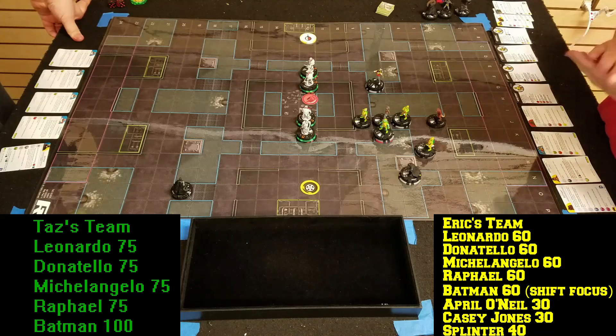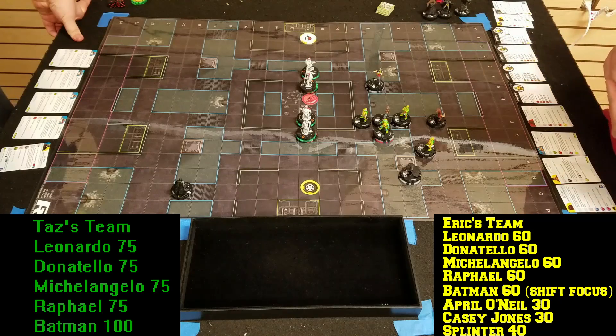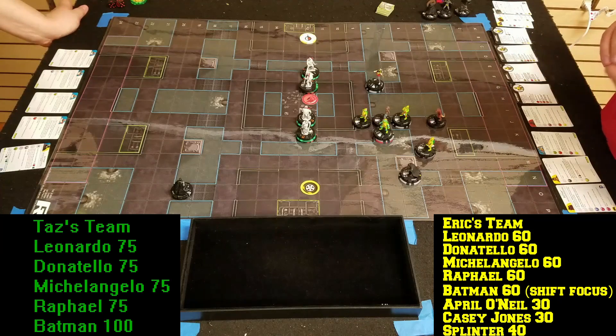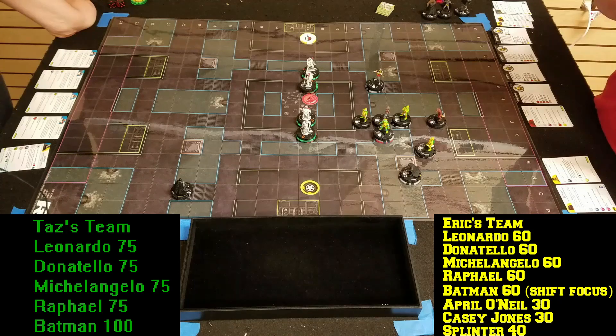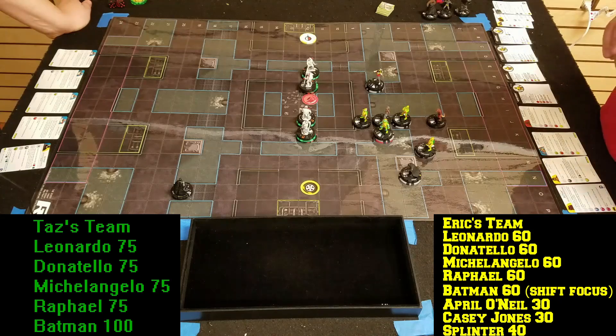Here's what we're going to do. This Raph is the scariest of all Raphs, so my Raph is going to nerf your Raph. He has penetrating Flurry. Casey Jones gets a plus one to both attack values. I am not going to be able to hit these Turtles very hard.